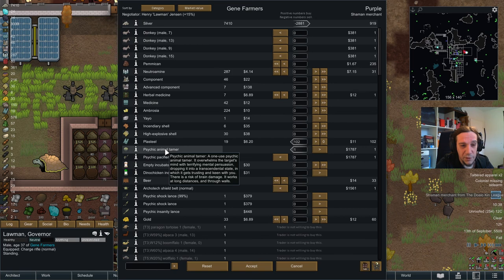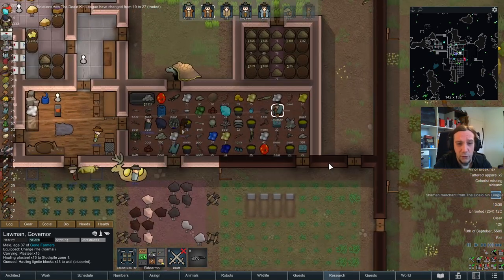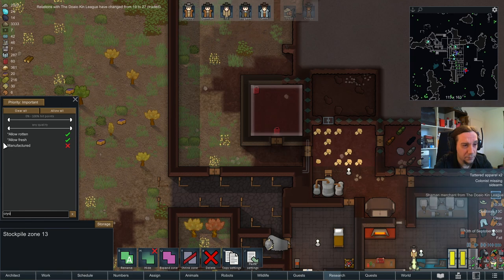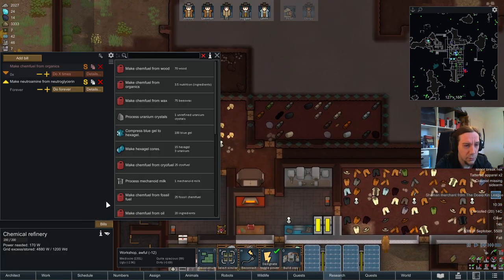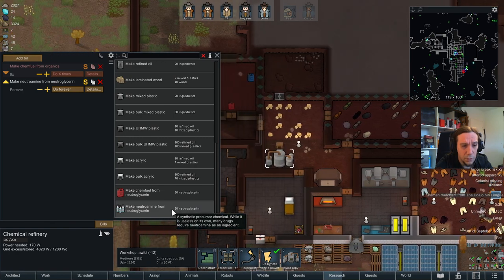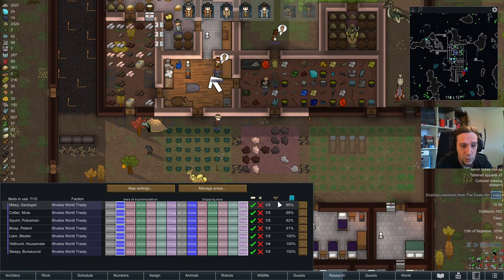A Psychic Animal Tamer - I definitely want that. Psychic Pacifier making them join your faction - I need a use for all that money. Architect Shield Belt - nah. Gold - yes please! So I now have a massive stockpile of psychic items on this colony. I rarely use them but honestly this is such a good way of keeping this place safe, because sometimes a single usage of this stuff is able to turn the tides of battle completely. Neutroglycerine - so I got so much of that. Neutroglycerine can be refined into Neutramines or chem fuel. I already have that job, it's just nobody's doing it. We need more people.